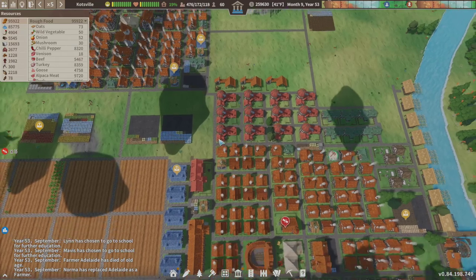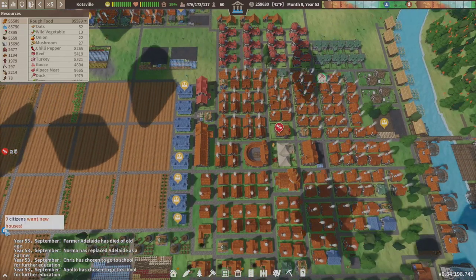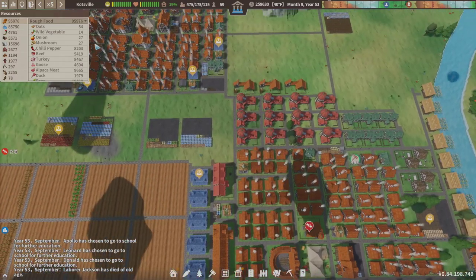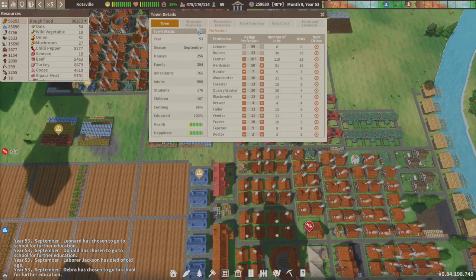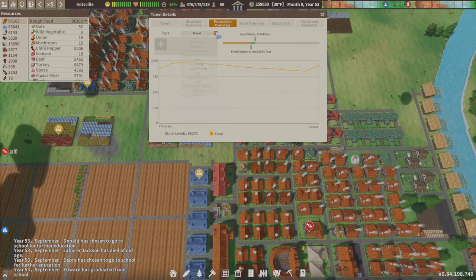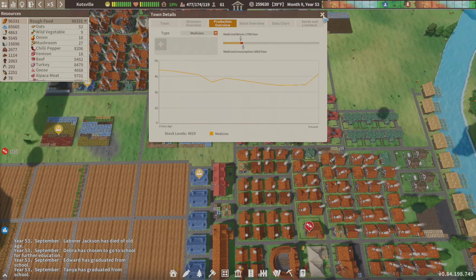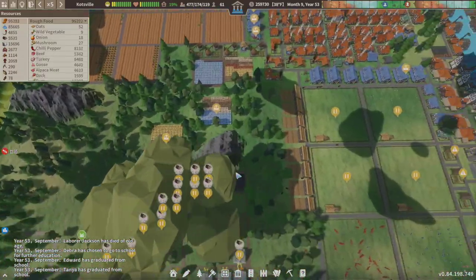That should be enough to tide everybody over. I know you want housing, but let's just double check a couple things I'm worried about. Since we ran out of tools at one time I've got to be a lot more careful. Medicine — that's what I was thinking — so let's just beef this up real quick.